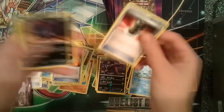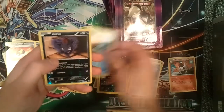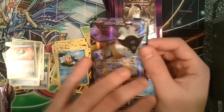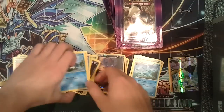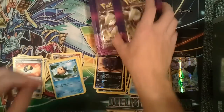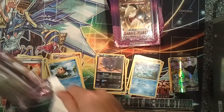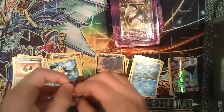Fifth pack: Chatot, Ultra Ball, Zorua, Shelmet, Ducklett, Joltik, Timburr, a Reverse Foil Zor— wait — Raikou EX! Full Art! Oh, it's beautiful. It's so beautiful. Oh my God. I could look at it forever. It's like an Ultimate Rare but the whole card is full art. That is so cool — first full art pull on my channel, in my history, in my entire life!